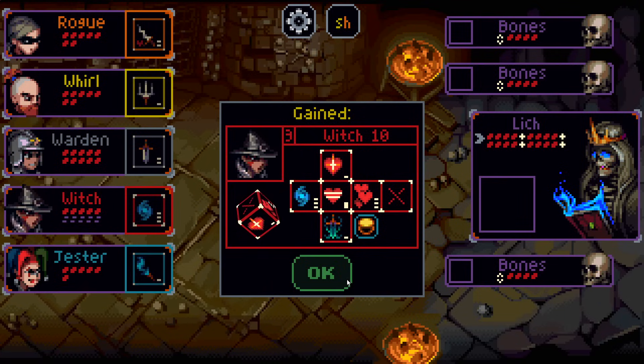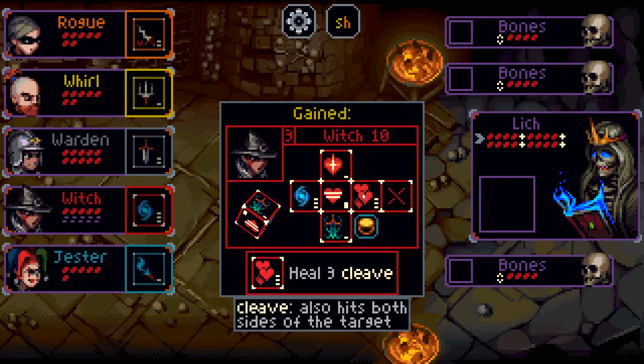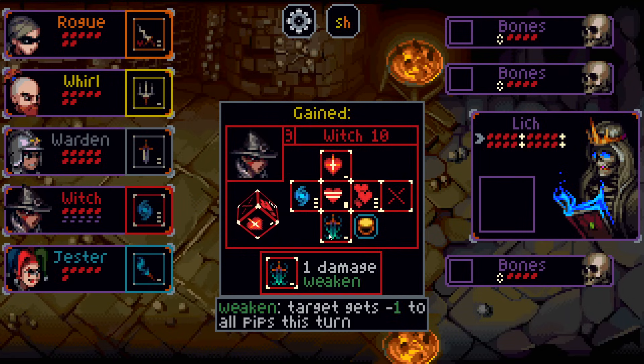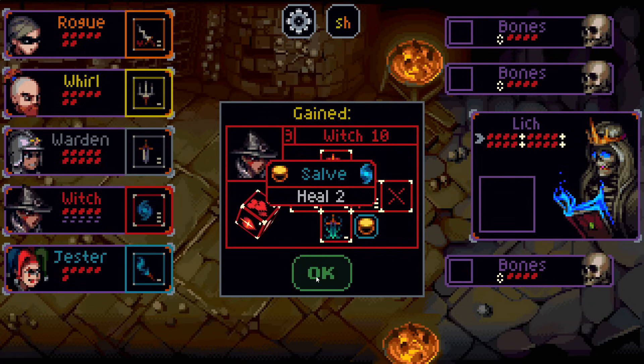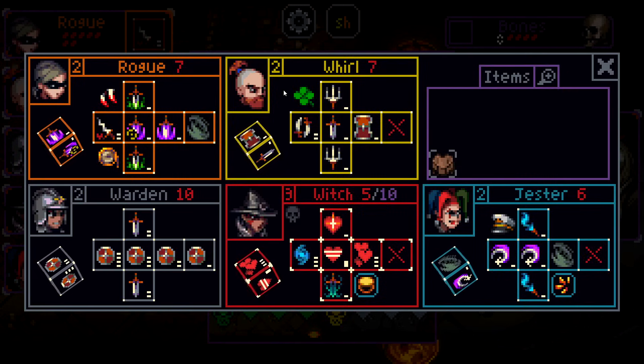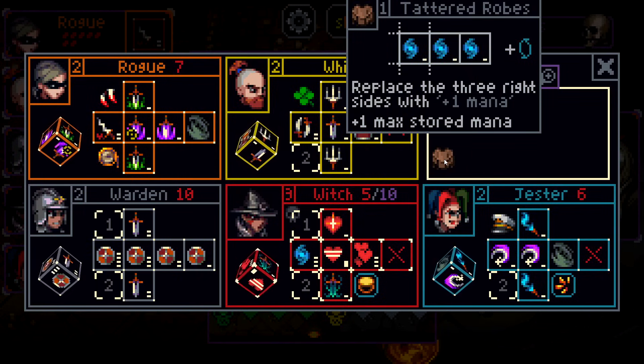We get a random tier three level up — hit Fae, please. Big heals, heal boost, heal five cleanse, heal three cleave is massive. We gain Salve, which is just a heal for two for one mana. I'm actually quite pleased with that.